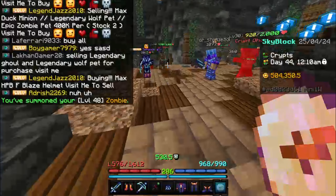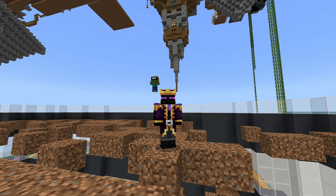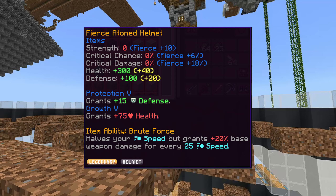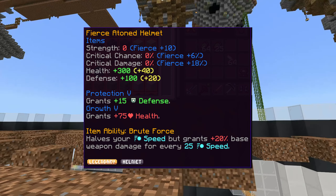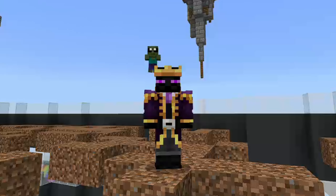Before testing tuxedo armor, let's talk about the stats of the atoned helmet. It only has a single stat named Brute Force: it halves your speed but grants 20% base weapon damage for every 25 speed. Pretty mid for an item costing 800 million.